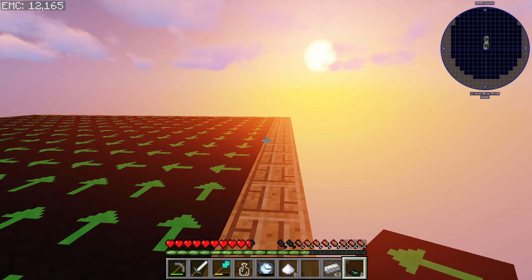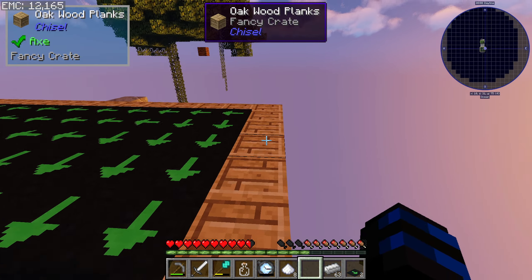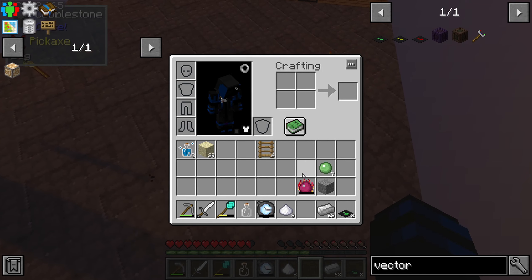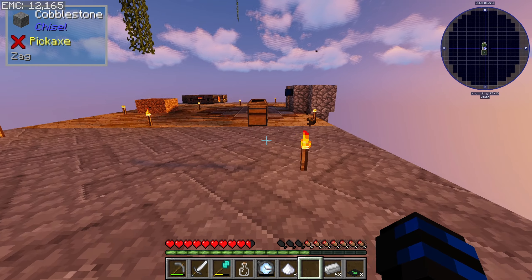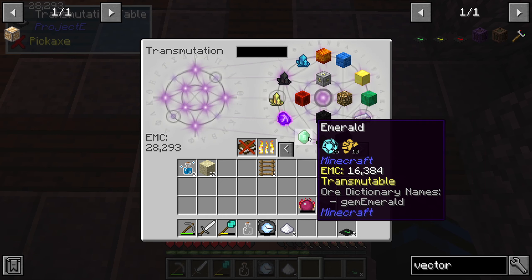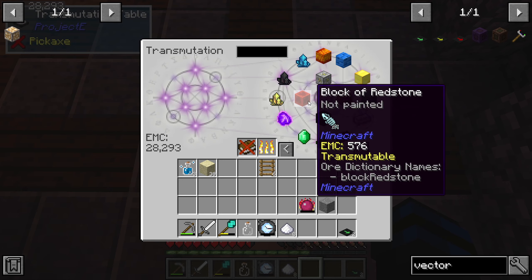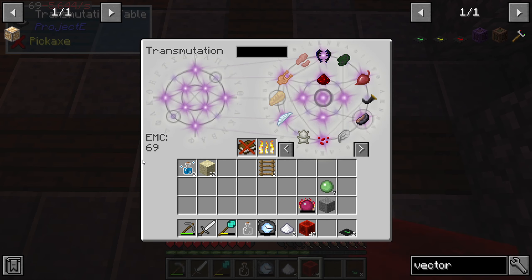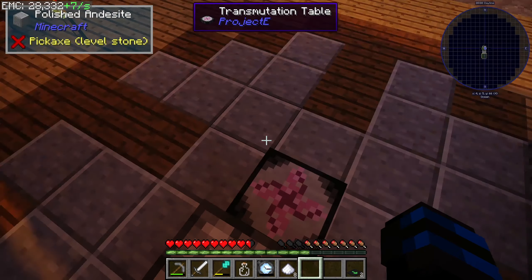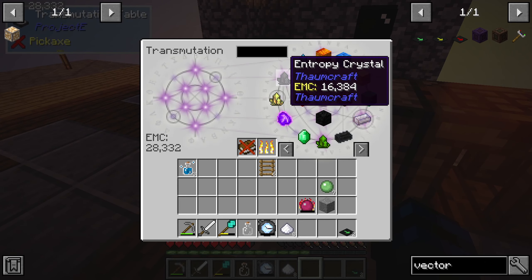Okay, last three — there we go. Now just the wall. Also, for this new stacks mod I've been playing around with — is there a way to take out a certain number? I used to be able to shift click and only get a stack, but now it pulls out everything it can and totally drains my EMC. Am I doing something wrong? Is there a hotkey? Let me know in the comments.